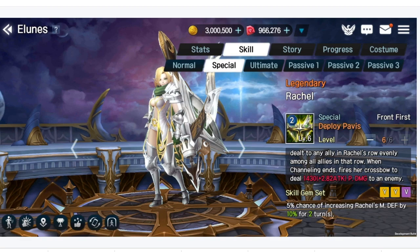Hopefully her kit gives her decent speed so she can get extra turns. Her skill gem set for this ability is a 5% chance of increasing Rachel's magical defense by 10% for two turns. I think you could just go full purple here, because getting more speed is going to be more relevant than a 5% chance of magic defense. The damage output on her S2 seems pretty strong though. Pretty darn good overall.